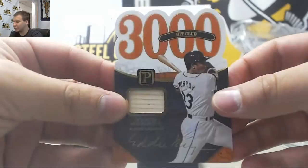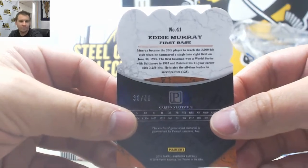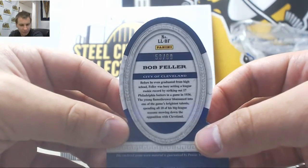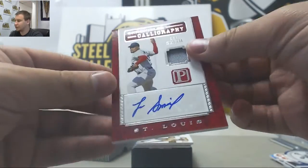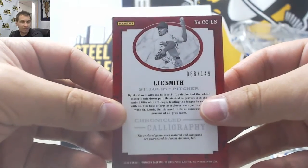Bat Relic Gold — Eddie Murray, 38 of 49 for Robert R. Die Cut Jersey — Bob Feller, 53 of 99 for Evan B. Jersey Auto — Lee Smith, 88 of 149 for Robert R.